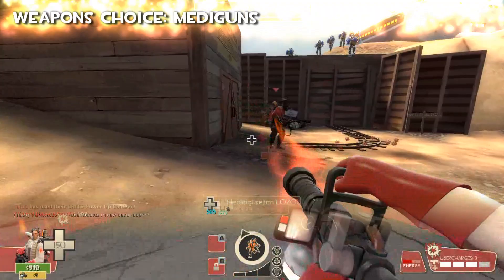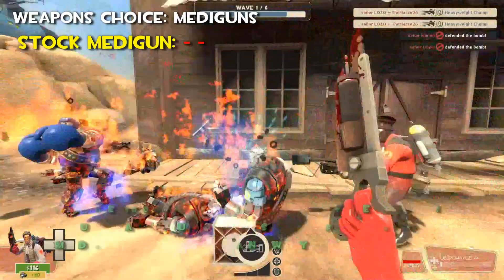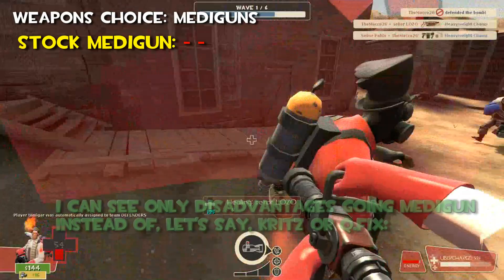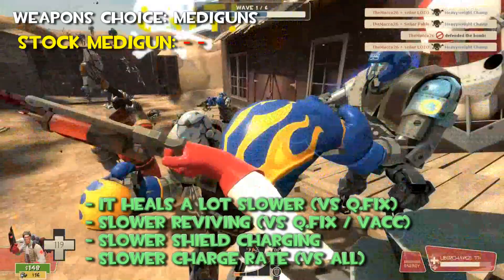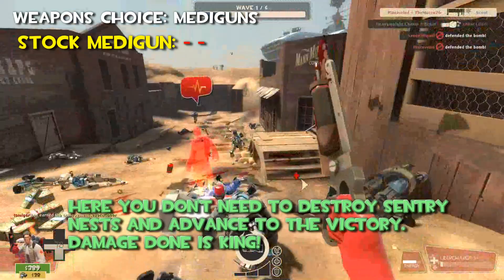And now let's pass to the default Medigun — the worst Medigun for MVM, to my eyes. Because contrary to stock Vanilla TF2, MVM does not require pushes or sentry busting. Thus the 100% invulnerability is not that required — you have just a shield equippable for any Medigun if you want already, doing pretty much the same. I can see only disadvantages going default Medigun instead of Kritzkrieg or Quick Fix. It heals a lot slower than Quick Fix. It has a slower reviving compared to Quick Fix or Vaccinator. It has a slower shield charging and a slower charge rate. Its Uber does not grant killing anything, but only saves you for 8 seconds — like the shield could do pretty much. In MVM, you don't need to destroy sentries or advance to victory. Damage done is the king.